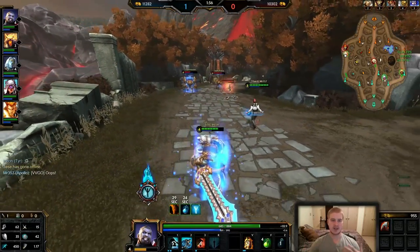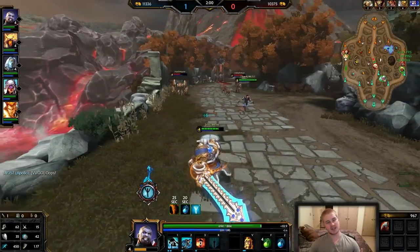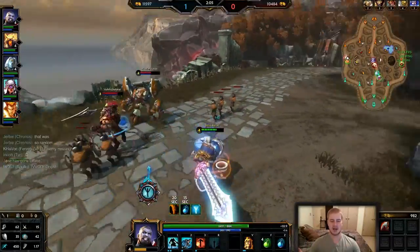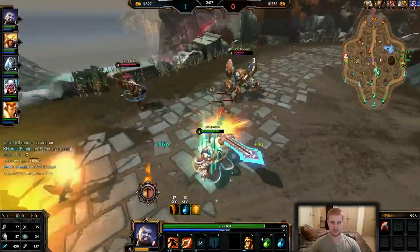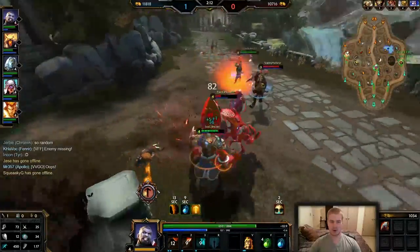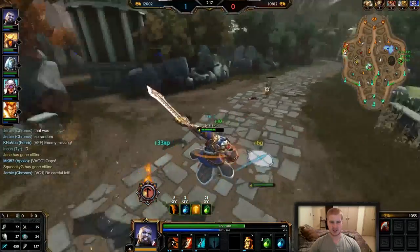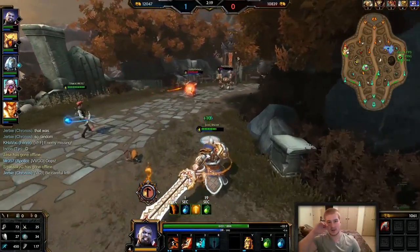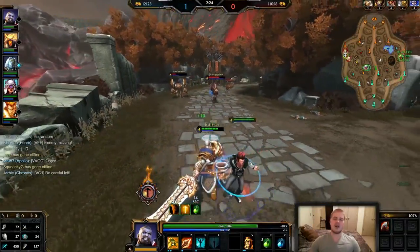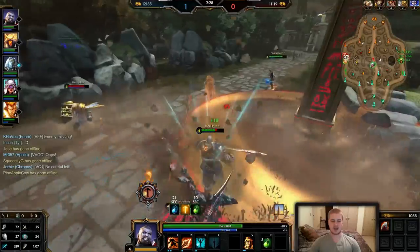Geb is a hard target to go against because he can shield the ADC. A lot of my pressure will be put onto Geb since he can't necessarily shield himself all the time. Just going ahead and grabbing him again, keeping the pressure on, looking to kill him — we get him really really low. Unfortunately he just gets away, but no big deal. He gets low, he starts to lose XP, he might have to back. I'm putting pressure on Geb because I can't necessarily kill Anhur — I'd just get Geb-shielded.